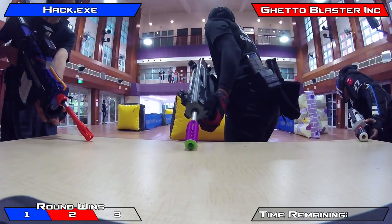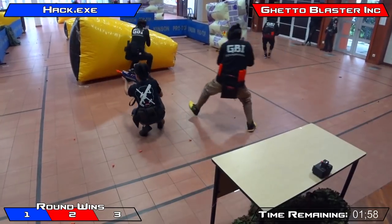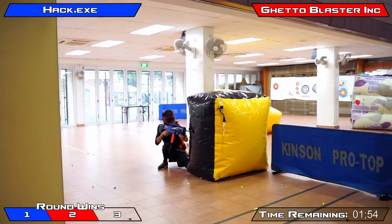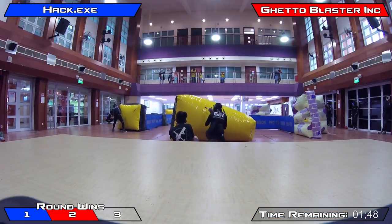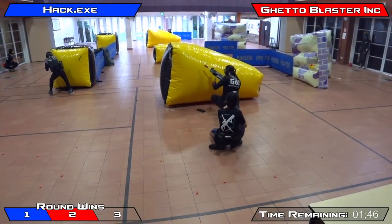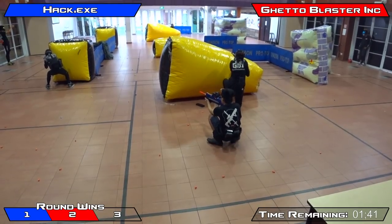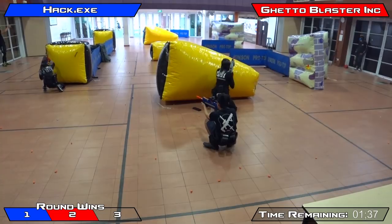Teams have switched sides again for the final round. Off the break, GBI lose one player as he tries to get into cover — three players behind that middle piece of cover is rough, not enough space. They actually lose one more on the wall side, leaving GBI with three players to Hack's five. That is a big problem for GBI, as they can't spread out and take advantage of all the angles while Hack stays comfortable.